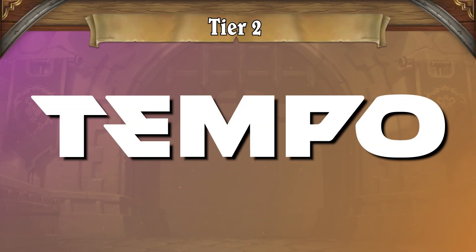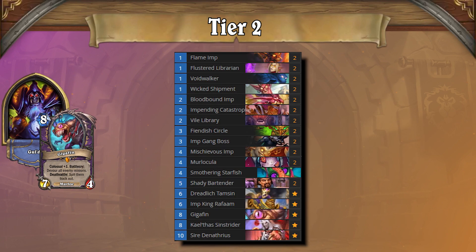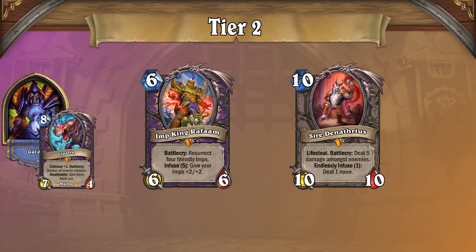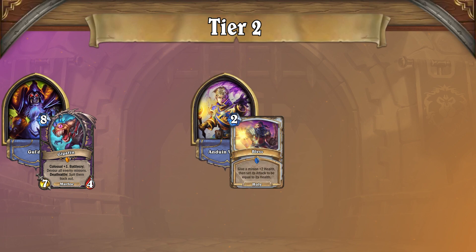Tier 2 is much larger than Tier 1 — six times larger to be exact. First, we have Imp Warlock. This build of Warlock aims to push damage using early game Imps and close the game out with either larger threats such as Imp King Rafaam or Curses. The deck stomps all the lists in Tier 3 and 4, and goes roughly even against the other Tier 2 lists except for Bless Priest. Anduin's combo can ignore your board and combo you down.